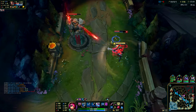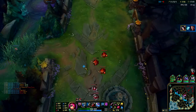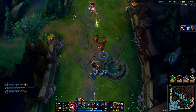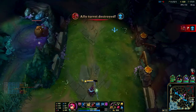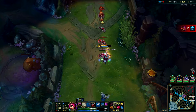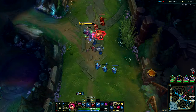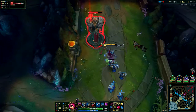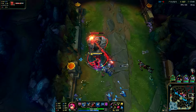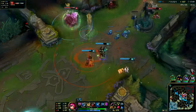I use my flash here - he flashed as well but my Blade Surge: once I click it on you, you can't dodge the damage. You can move away, but you can't dodge the damage once I've cast it, so it's kind of useless for him to flash there. Anyway, we're really, really fed.